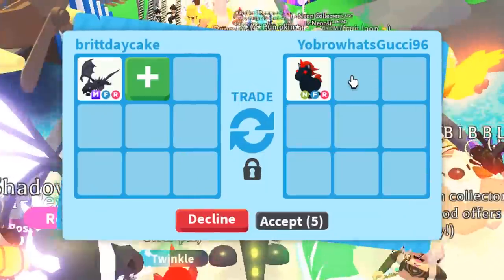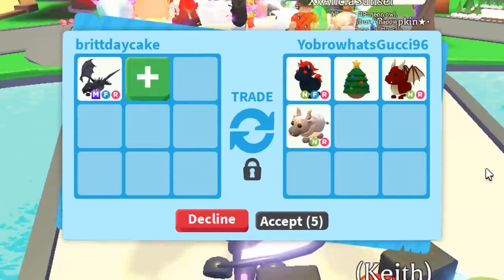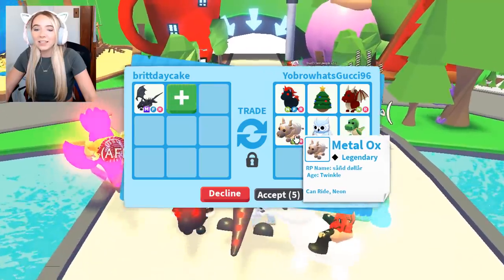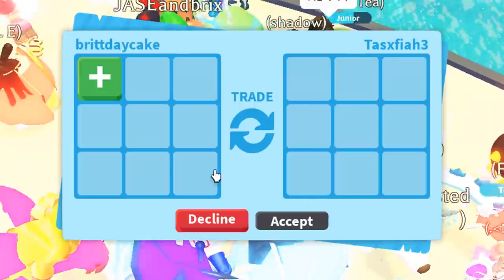The next trade request — bro, what's up? They're putting the Neon Evil Unicorn, which is a super cool pet. I definitely want one of those. But as soon as somebody puts anything that's an ox, that's a new rule from now on — we're just going to decline instantly. So we declined that and we are just going to keep looking around. I see a lot of cool pets.